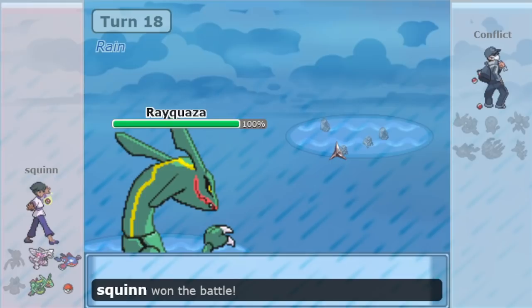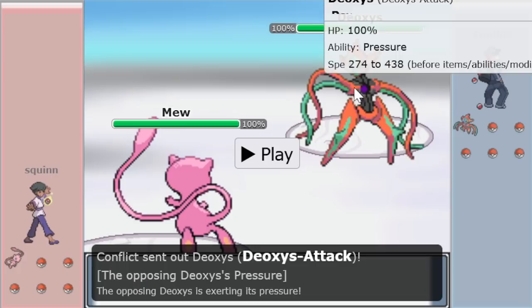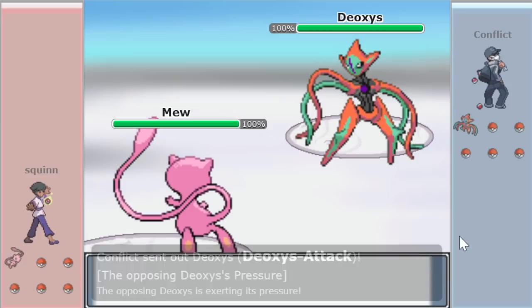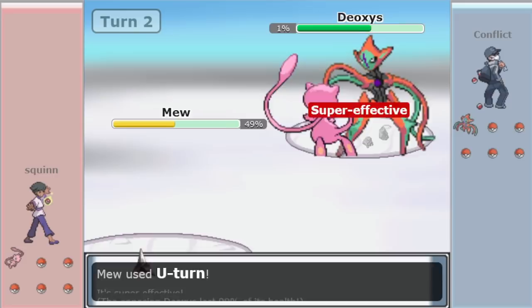Game 3. Mew lead — awesome. DOA lead. With Mew, you're probably going to want to get up Rocks so you're not falling behind early. If you get Shadow Balled, you get Shadow Balled — you're not going to get KO'd and you can switch out and deal with the DOA with something else. You don't want to start off with a hazard deficit if you can help it. There are the hazards from both. DOA gets the Shadow Ball off, chunks Mew nicely, but Mew's gotten its Rocks up.